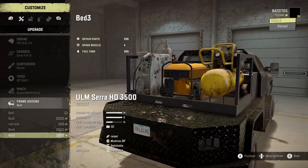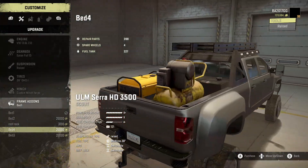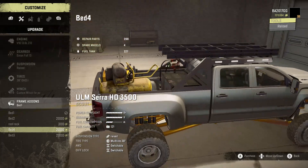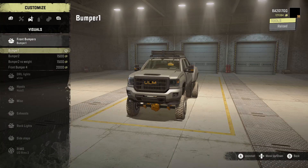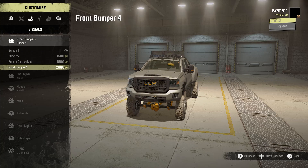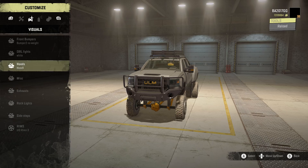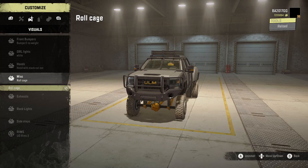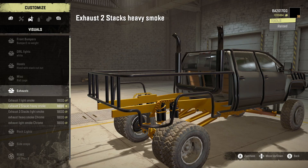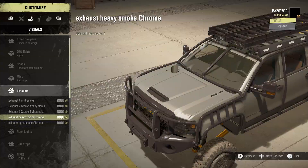Bed options: Bed 1, Bed 2, Roof Rack, Bed 4, Bed 3. This reminds me of an oil fuel truck — I like this, so we're going with Bed 4 for RP and simulation purposes. Front bumpers: Bumper 1, Bumper 2, Bumper 2 no-weight, and Bumper 4 — going with Bumper 2 no-weight. DRL lights, hood options including a hood with stack cutout, roll cage, exhaust options including light and heavy smoke stacks — going with heavy smoke.